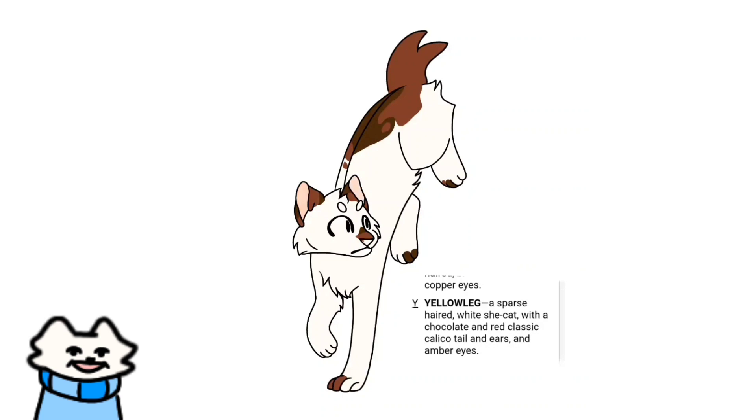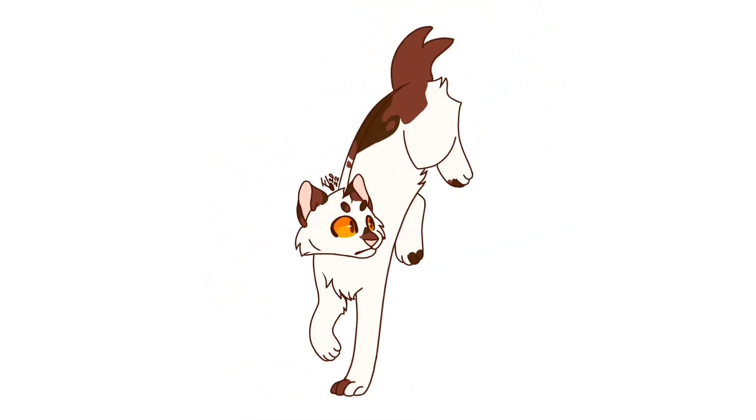Despite her name being Yellow Leg, there is nothing yellow or leg-related about her — the description said she had no markings on any of her legs. I really wanted to add something to her legs, maybe a more orange marking, but I had to stick to the description. If I had the choice, I'd probably change the red up to a lighter orange and make her leg the majority of that color to match the name. But this is a generator challenge, not an accuracy challenge, so I decided not to question the generator. Even though it wasn't accurate to the name, I still love the design and find it very adorable and fluffy.